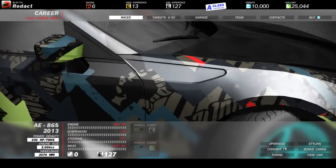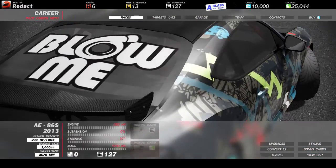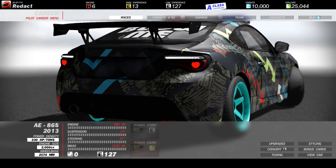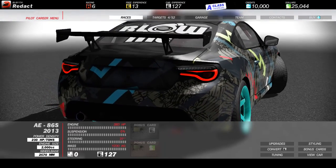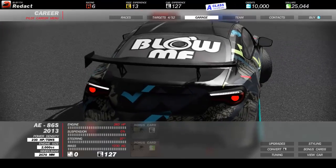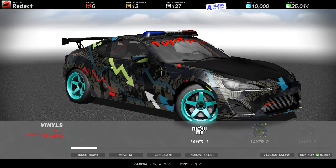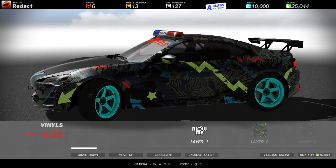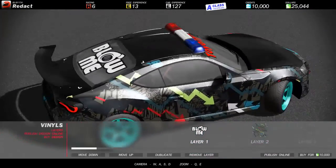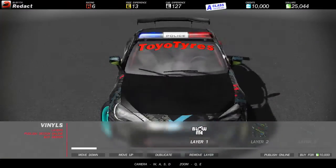If you guys actually know about this game and have played it, you would know that your car does not come and look like this. It actually comes standard, just looks like a normal Subaru or Toyota, whatever you want to call it. It comes in red and stuff. I actually made my car look like this, which I think looks extremely awesome. I'm going to show you guys the styling. Let's go to the vinyl section — this is how my car looks. I added the blue mags, I added the pattern, I'm leaving the roof and the back end of the boot just black, and I added that Toyo Tyres text.